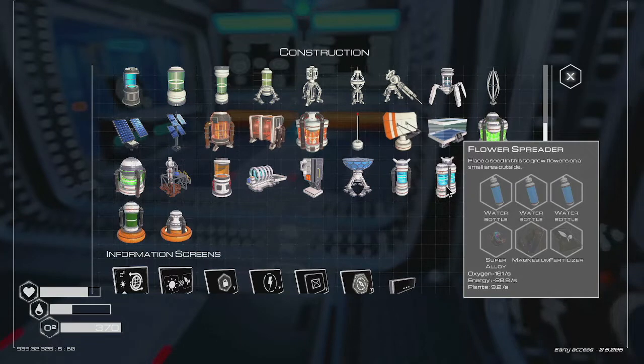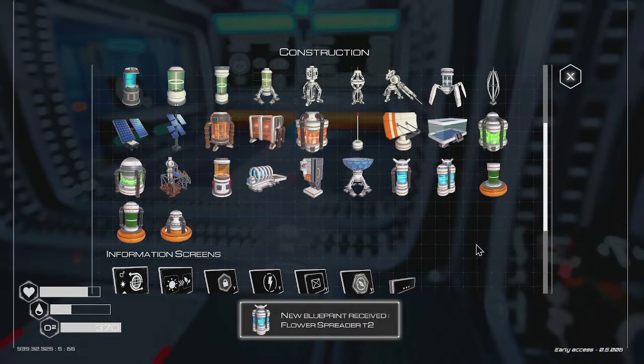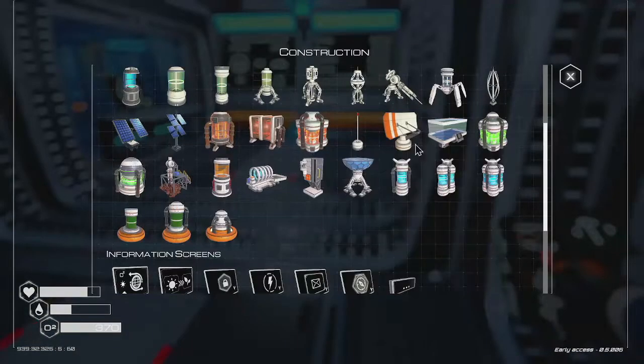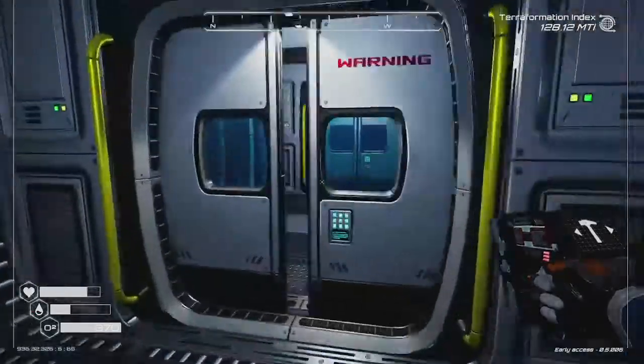Let's look real quick — I only have two of them out. I still have these two out. I have not put out two more, and I did intend to. I don't think we have the materials for it yet. But that'll increase about another thousand if we do that. We're going to need two more fertilizer, I think. Oh — flower spreader tier two. Let's go to this. Even more fertilizer. To do two more, we're going to need four fertilizer and four more super alloy.